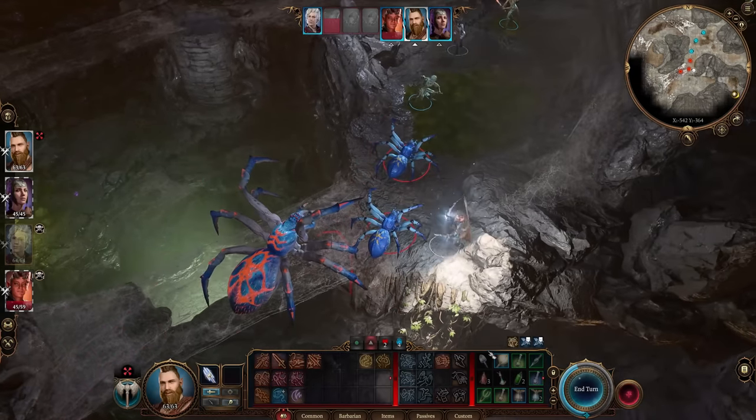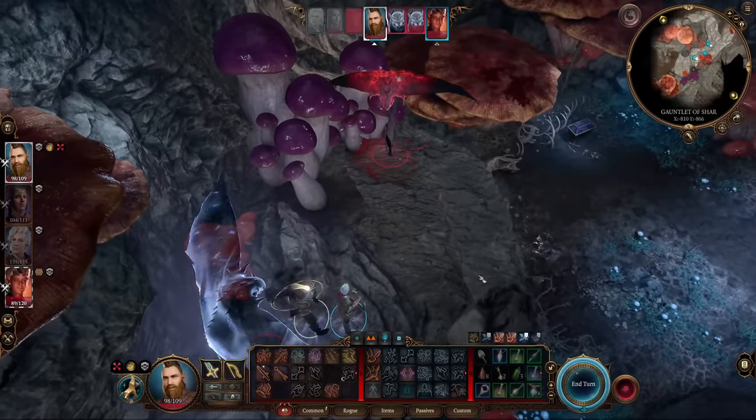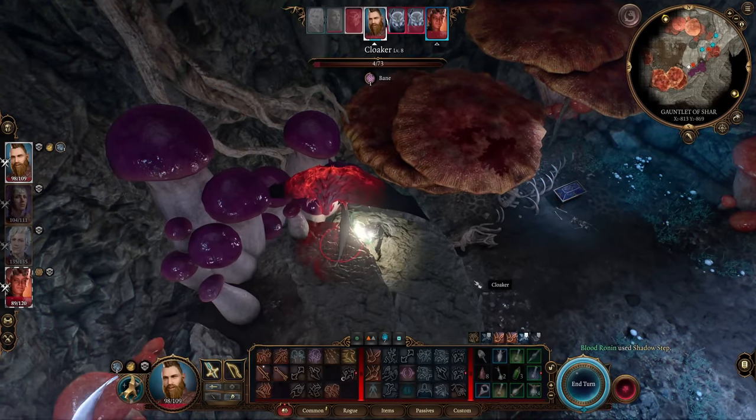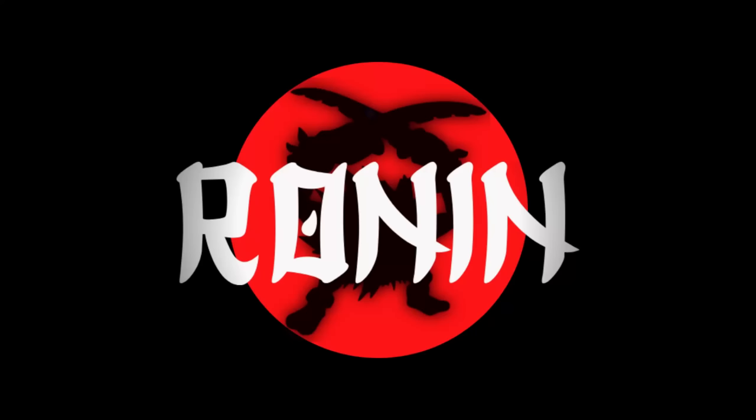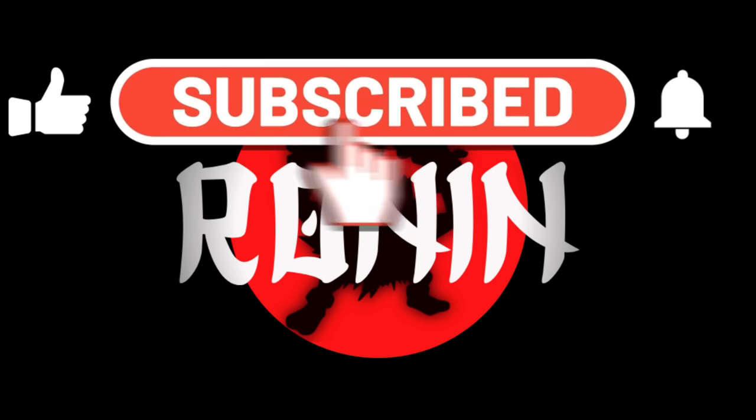Do you want to master the elements and use them to conquer your enemies? Or would you rather be a ninja and shadow an attack from the darkness? Maybe you just want to punch your enemies to death. I have 3, 4, 5 builds — I don't know how many are in this video — multiple builds for you.